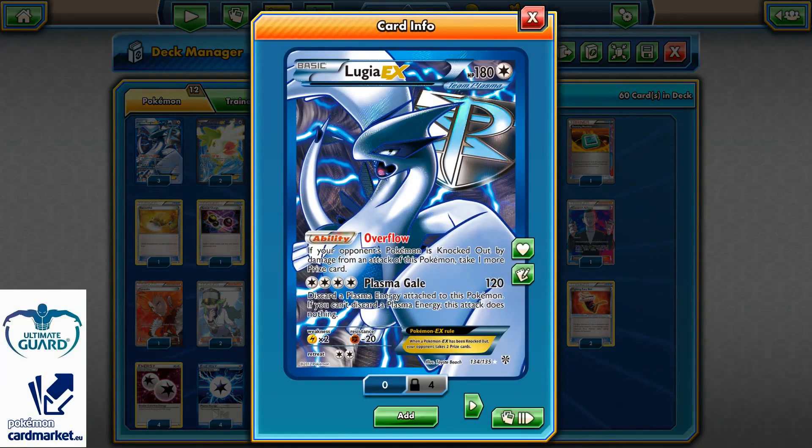The card was first released almost 5 years ago and it's still playable in Expanded Format. It's a 180 HP Plasma Pokemon. It has the ability Overflow, which says that if your opponent's active Pokemon or any opponent's Pokemon in play is knocked out by damage from an attack of this Pokemon, you can take one more prize card.